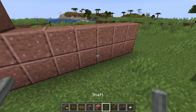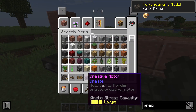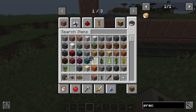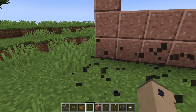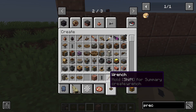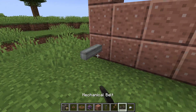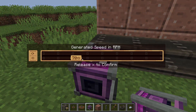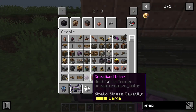We want to have a conveyor belt that moves through here. We're also gonna want to use this mechanical belt. I'm just gonna turn it up — actually that's a bit too much, we'll turn it to 30. 30 seems fine.